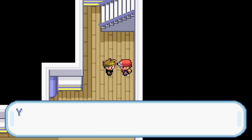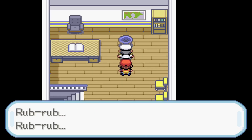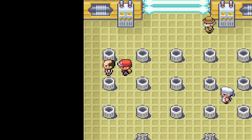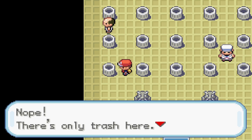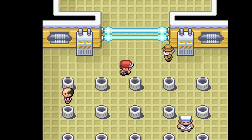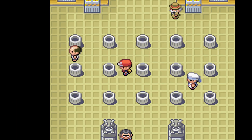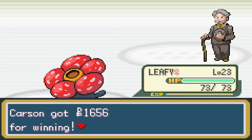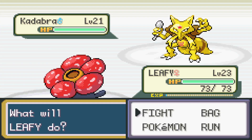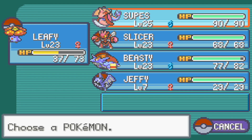We defeat Gary in the rival battle, help the Captain with his sickness, get Cut, and head into Lieutenant Surge's gym. This is my least favorite gym in FireRed because that trash can puzzle is my least favorite puzzle - you just sit here spamming buttons. I've tried tricks and patterns every single time and it never works out. It's just complete RNG. But once you get through it, we finally get to battle Surge. We lead off with Vileplume, which does really well until we realize we can't switch out because of Arena Trap.